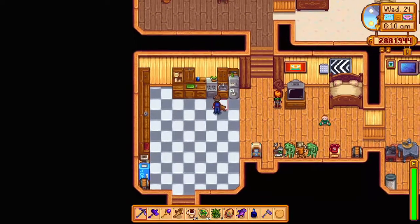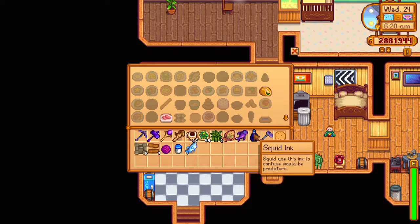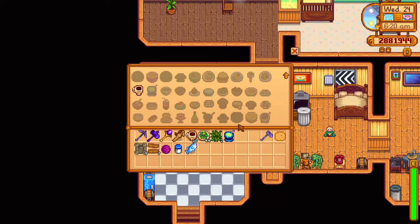What's up guys, in today's video I'll be showing you how to catch any legendary fish with ease. So first off, we'll craft a sea foam pudding with a flounder, midnight carp, and squid ink. It'll give you plus four fishing.